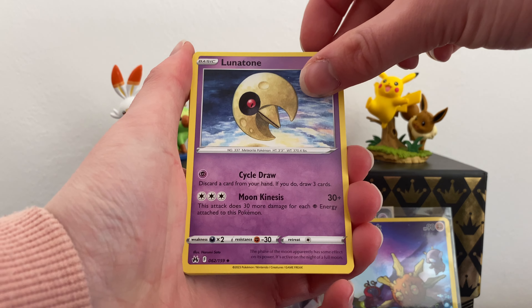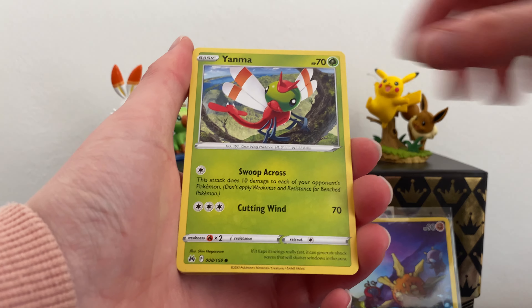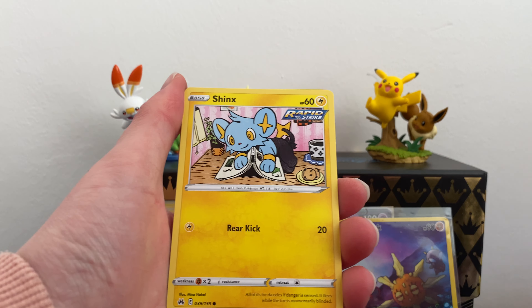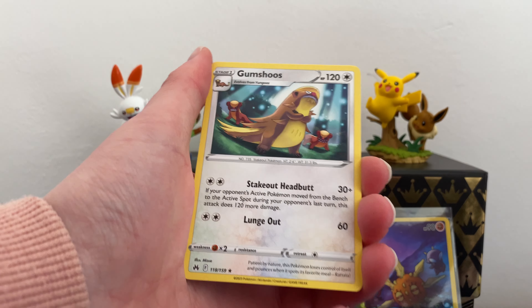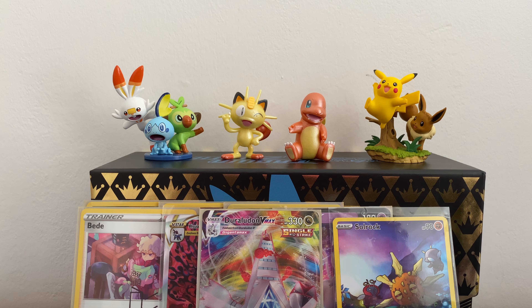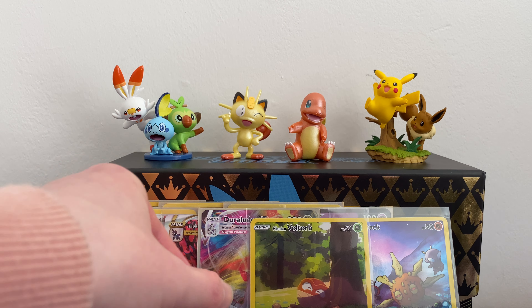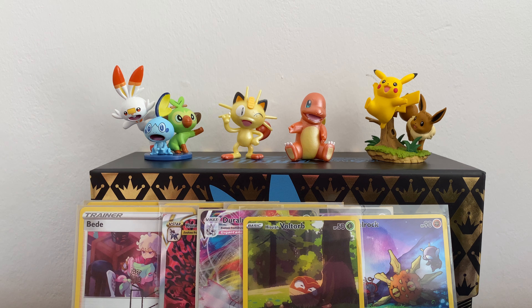We have Lunatone, Solrock, Lost Vacuum, Yanma, Hornby, Crocnaw, Shinx, Mr. Mime, Hisuian Voltorb, and Gumshoos. Honestly I thought these Galarian Gallery cards would be a lot rarer than they actually are, but I seem to be pulling quite a few now. That's only the first tin and there were three galleries in that one.